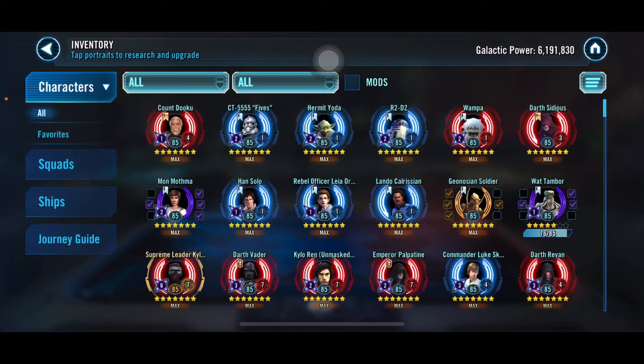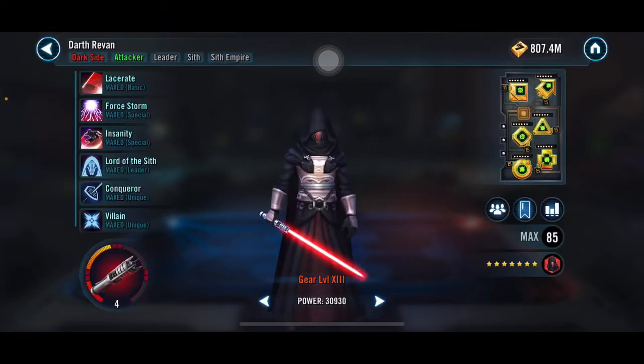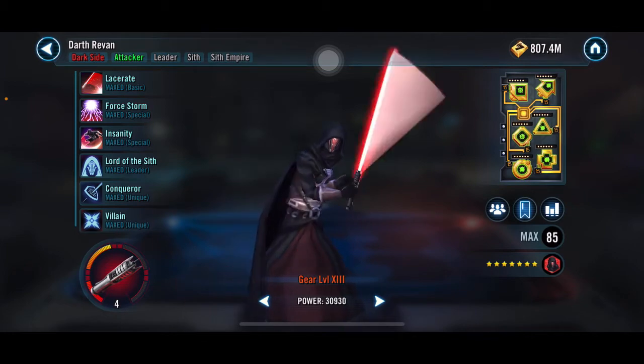Wat Tambor hasn't really gone anywhere gear-wise, but he's getting close to 6-star — only need nine more shards. I thought he was already 6-star and was working toward 7-star, then realized I'm only working toward 6-star, so not too exciting.